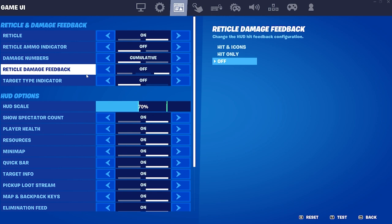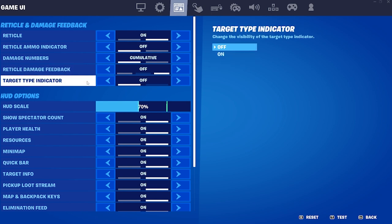The reticle damage feedback is set to 'Hit and Icons' initially, but it is terrible — I think it messes up my aim a lot. So I stick with it off, and it honestly makes my aim so much better. Then the target type indicator I also have off. I don't think I need it on; there's no point.